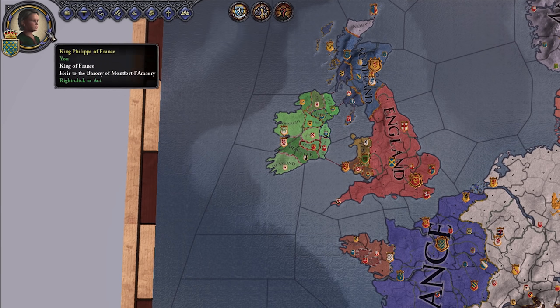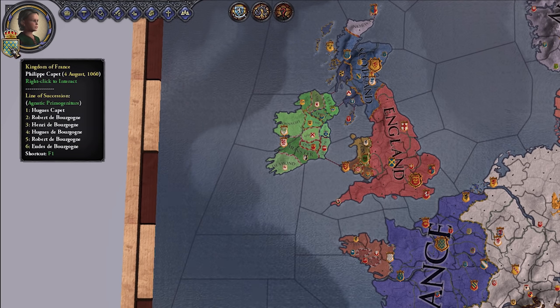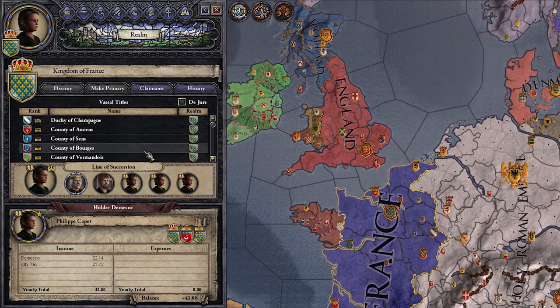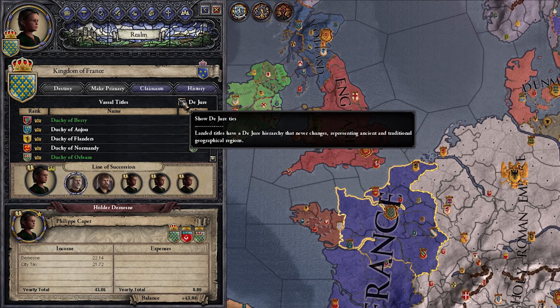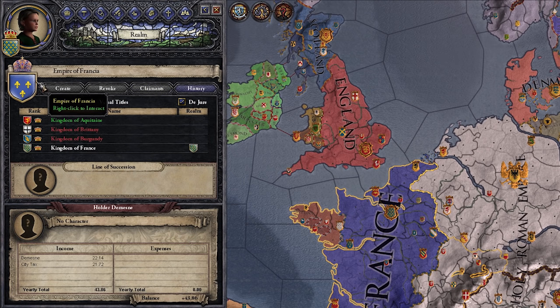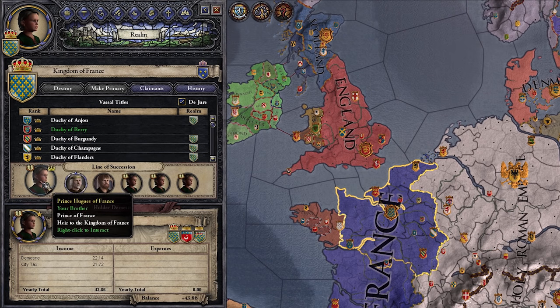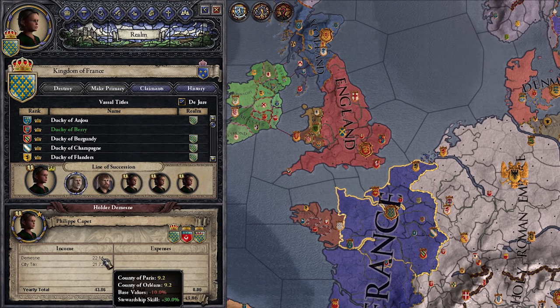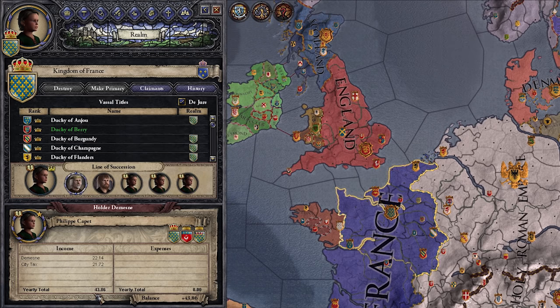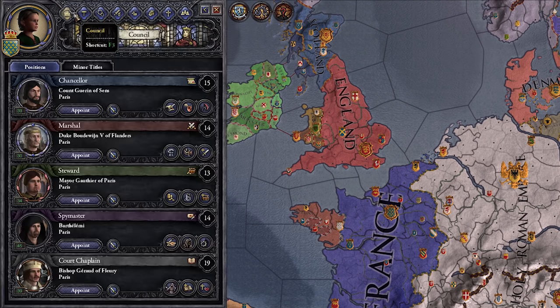Next I'm going to very quickly run you through these top menus. First, and you might not know this is a menu, you can click on your title here — this will show you all of your land and everything within it. The de jure thing goes from showing you everything in your land to letting you break down into individual things like the Empire of Francia, which would make us an empire if we had all that land. We can see our line of succession here and where all of our money comes from and where it might be getting skimmed off the top, our yearly income, all of that stuff. So we're going to go to our council now.